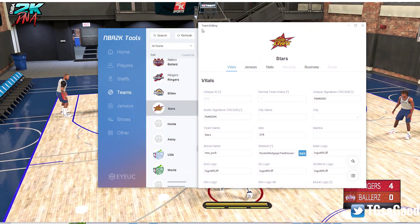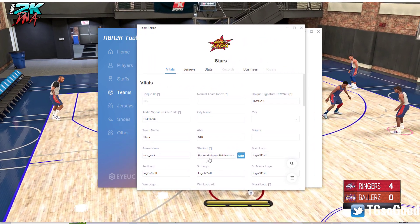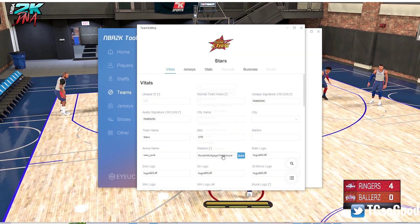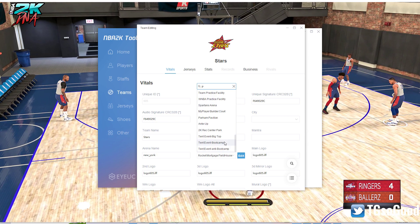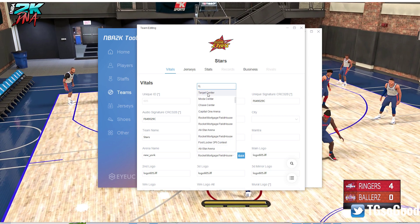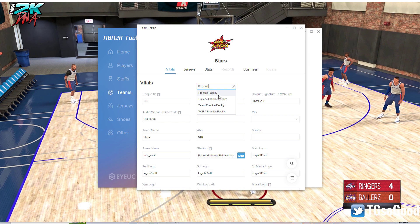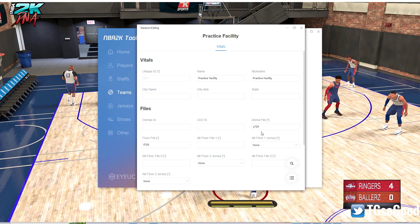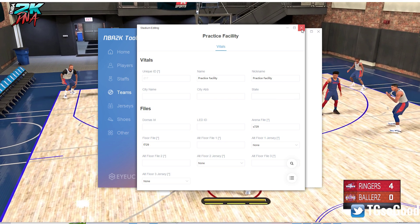I need to find the stadium that we're in right now. I'm going to go to Edit Stadium. I believe it's called 'Team Practice Facility' — if you start typing 'practice' — p-r-a-c-t — it comes up. Practice Facility is s729, there it is. This is the one we want to change — these two file names.